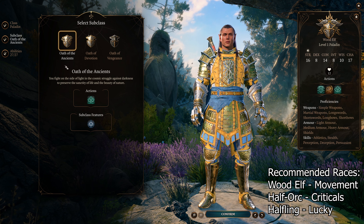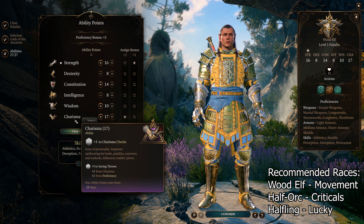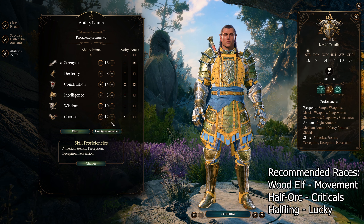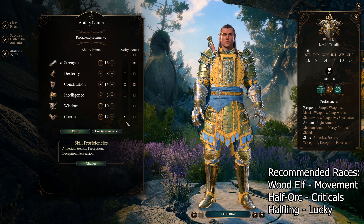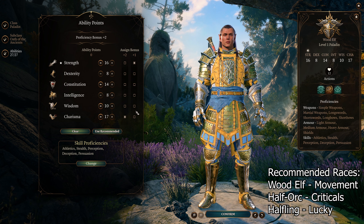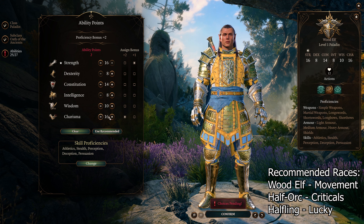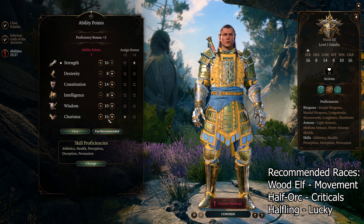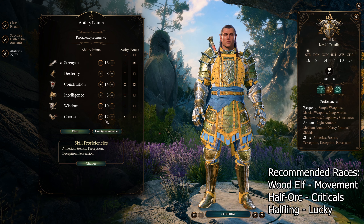So for the time being, just start out with Oath of the Ancients. Our main ability is going to be charisma — if you are going to be pursuing the hag's hair, start with 17 charisma and that will get you up to 18 once you get it. It can be tricky though, and it's very easy to break your oath going for the hag's hair. So if that's a problem, you can just start with 16 charisma and go for 12 wisdom — it's not going to make too much of a difference, it'll just help out your auras a little bit more.